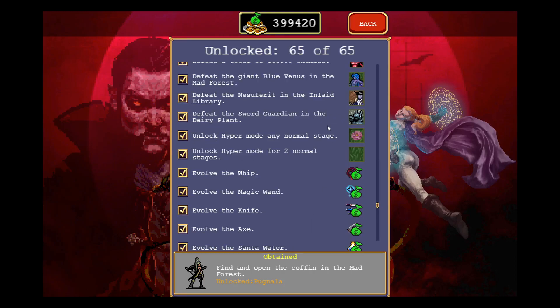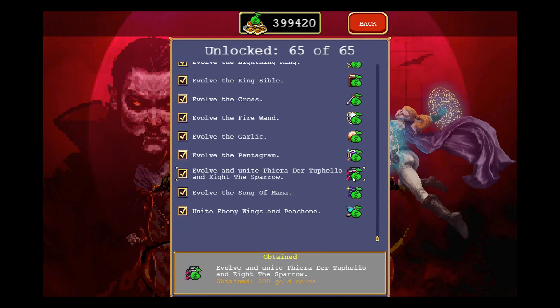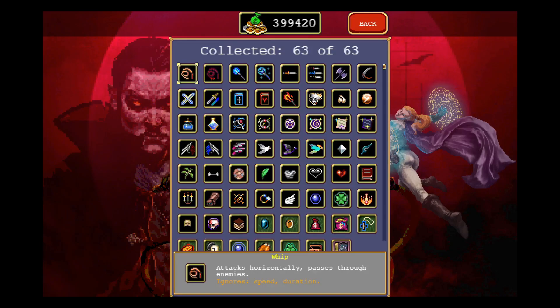Once you have Pugnala, she is the character that spawns with both weapons. Once you also have the Tiragisu, like I mentioned, you are able to unlock Ferragia when you open a treasure chest. So you're going to need the Fiera del Tufelo, the Ete the Sparrow, the Tiragisu, and then your treasure chest will evolve the level eight guns into Ferragia.